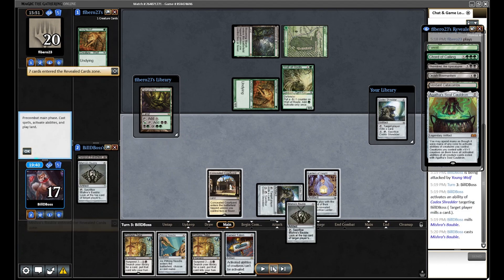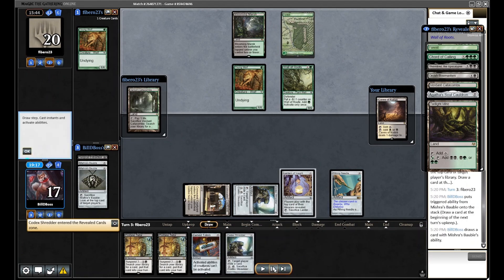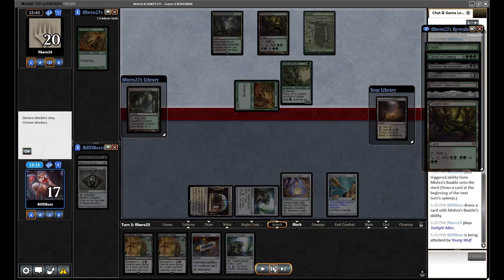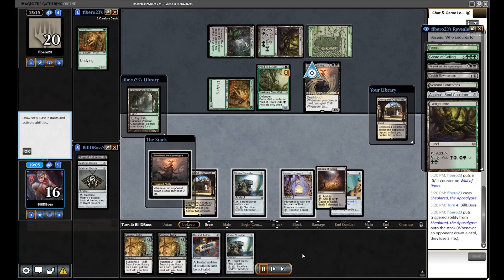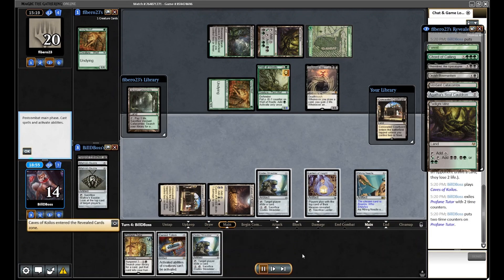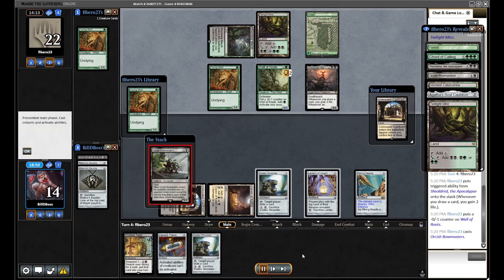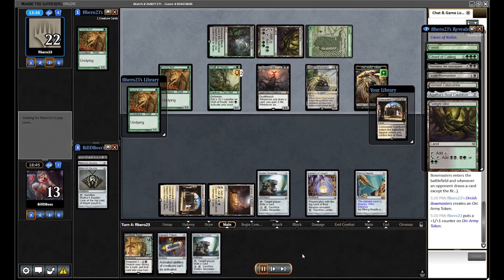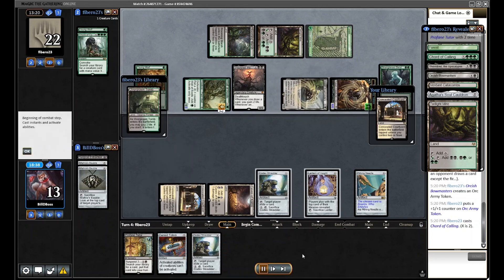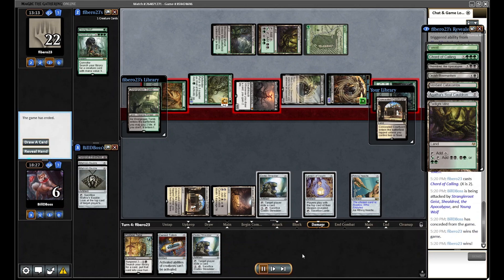During our upkeep we need to mill and hope for a land under the Bauble — unfortunately there isn't one. From here it's pretty hard to come back. They play Grist and we can't find an answer in time. We need a Bridge to stop it from attacking and a Pending with four lands on the battlefield. There's nothing we can draw to get rid of Grist, especially since we took out Chromatic Star for this matchup. With Collected Company they just grab a Geist — lethal next turn.